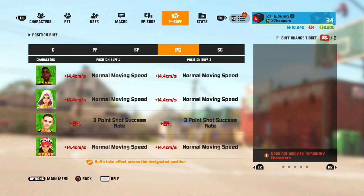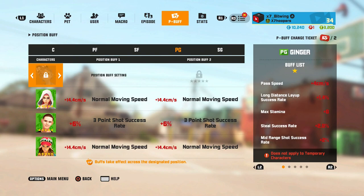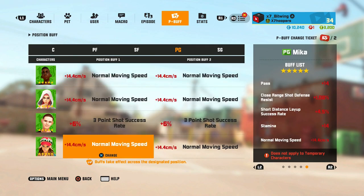What's good YouTube, it's your boy x7 bitwing bringing you back with another video. Today we're going to be checking out my point guards. We finally got all of our p-buffs we need. I'm going to p5 Pedro but not Helena or Ginger. Let me know if you think I should run these p-buffs differently.